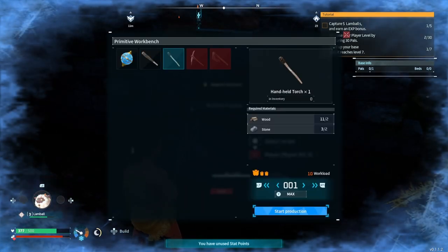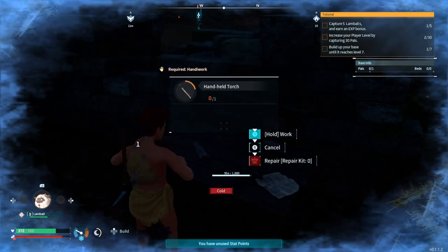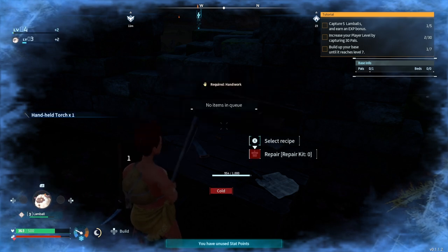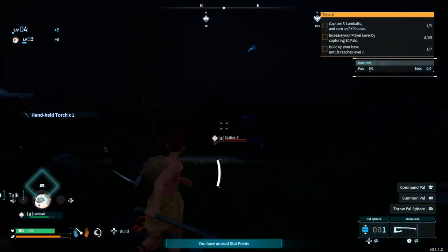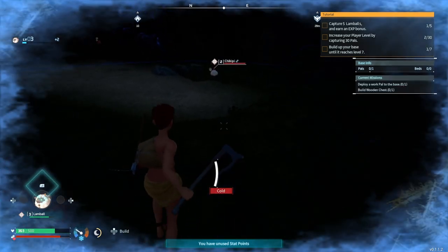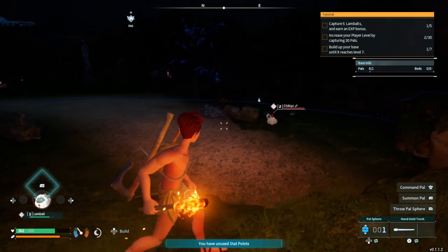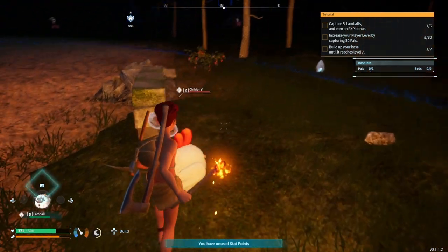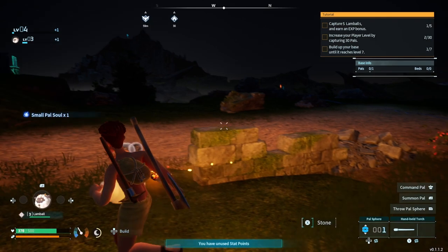They're asleep so I can talk to them. Handheld torch - I need one. Hold to work - this is taking quite a while but I'm sure it will be fine. There we go! Oh no - that's not gone off. There are sleeping pals here. Small pouch - I don't know what I can do with these.